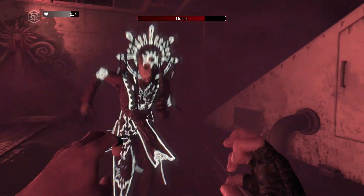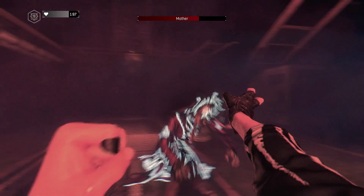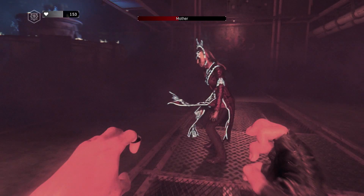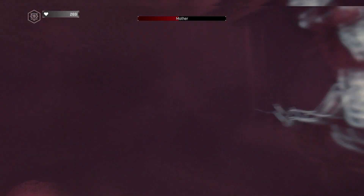Basically, you smack her, then jump backwards, smack her, jump backwards, and you keep doing that until you start breaking her mask. Every time you break her mask she gets a new ability. Now she's gained the ability to jump up to the edge just like that, so she jumps up and basically slams to the ground, killing you.